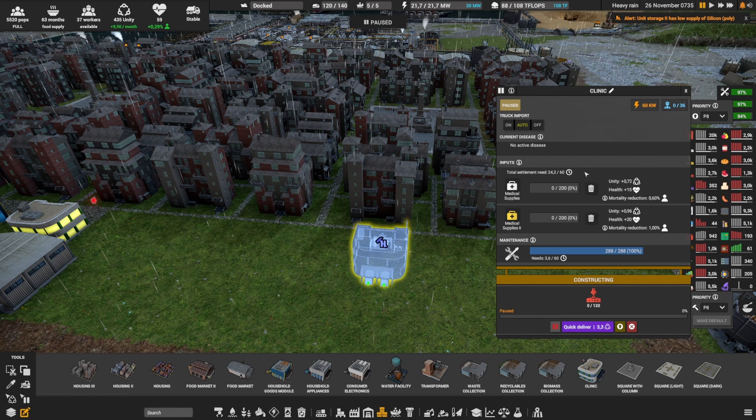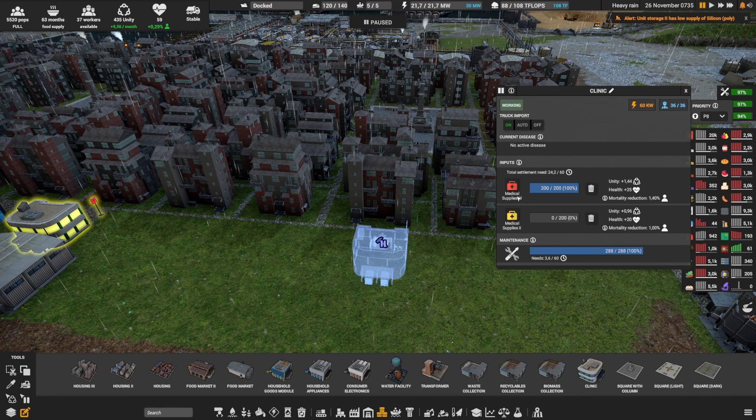So why give different levels? You shouldn't give different levels — you should give the highest level you can, because the higher the level the better the bonuses. Medical supply level 1 gives 0.72 unity, 15 points of health, and a mortality reduction of 0.6%. Medical supply level 2 gives 0.96 unity, 20 points of health, and a 1% mortality reduction. Medical supply level 3 gives 1.4 unity, 25 health, and 1.4% mortality reduction.